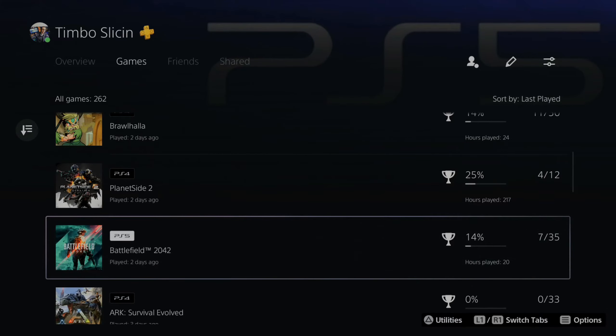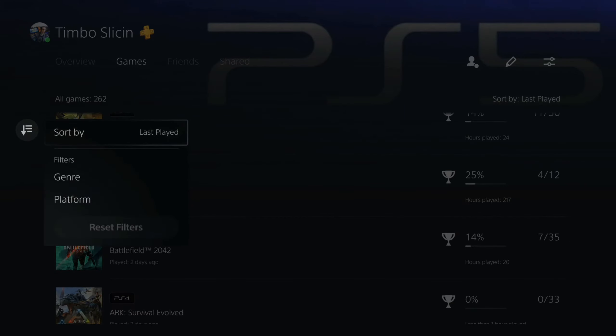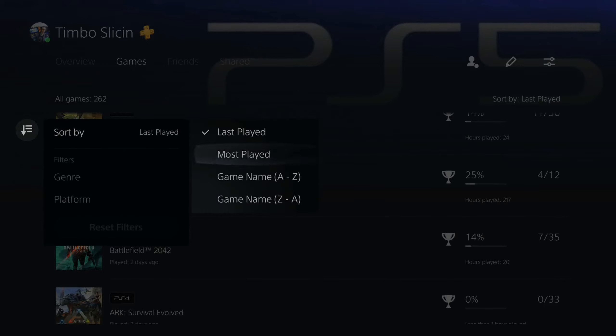You can see it's sorted by my last play. If I go over to the left and select Sort and Filter, I can sort by most played, game name, etc. So let's go to Most Played and see what my most played game is in terms of total hours.